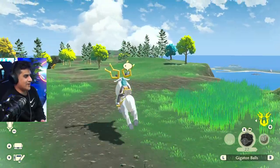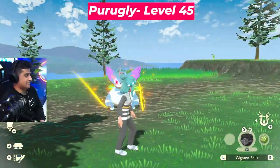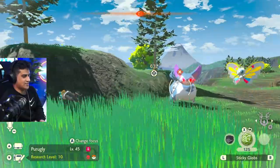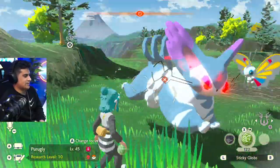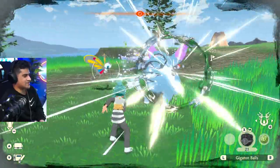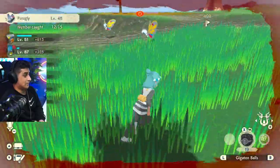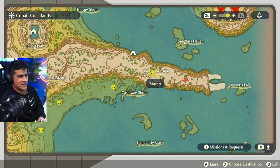The next alpha Pokémon is located on top of the Veilstone Cape right over here. There it is — big Purugly. Is it Purugly or Purugly? Not too sure. One, two, three, four — done. I don't know why these Beautifly are just so aggressive. We gotta go, I ain't trying to die today. Purugly marked on the map.